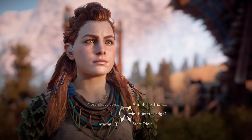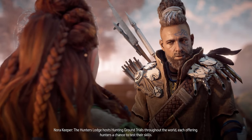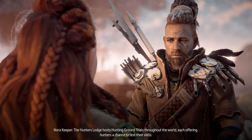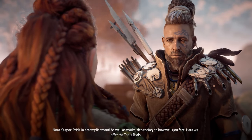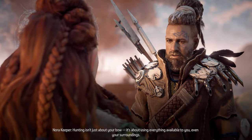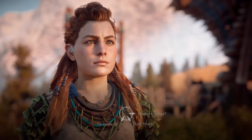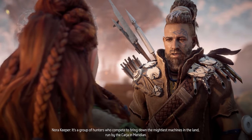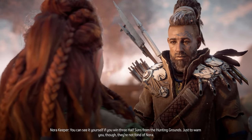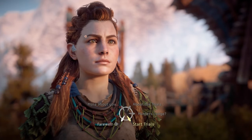That's very well said — it is a big world out there. Anyway, about the trials. The Hunter's Lodge hosts hunting ground trials throughout the world, each offering hunters a chance to test their skills. Pride and accomplishment, as well as marks, depending on how well you fare. Here we offer the tools trials — hunting isn't just about your bow, it's about using everything available to you, even your surroundings. The Hunter's Lodge is run by the Karja in Meridian. You can see it yourself if you win three blazing suns from the hunting grounds — just to warn you, though, they're not fond of Nora. Start trials.